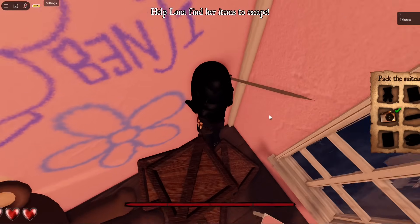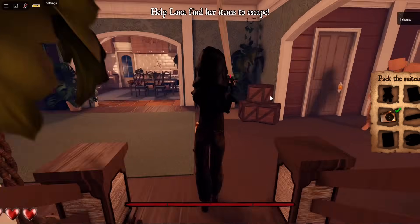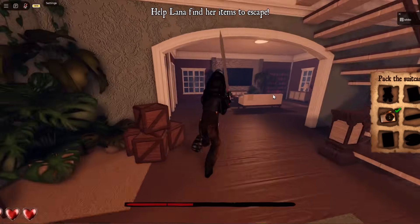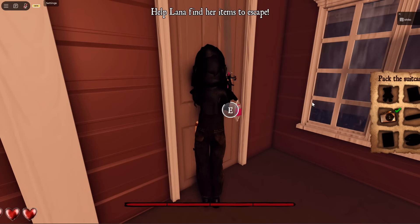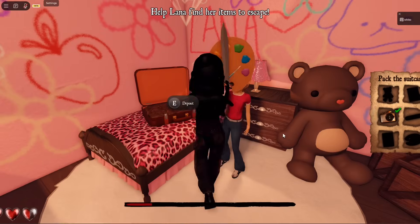Next, go to this corner in Lana's room to find the pink key. Grab it and head downstairs to unlock the laundry room. Be careful — this is where the monster usually hangs out. Inside the laundry room, you'll find a pallet on top of this washer. Take it back to Lana's room and deposit it.